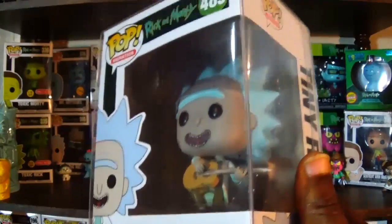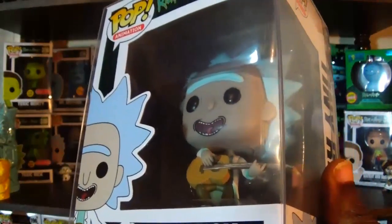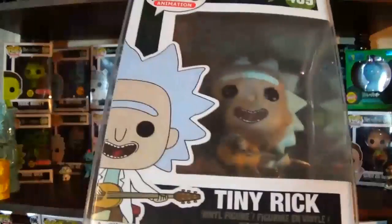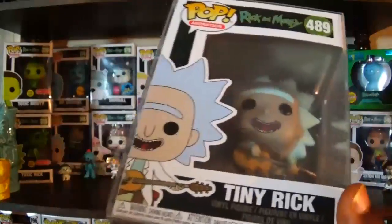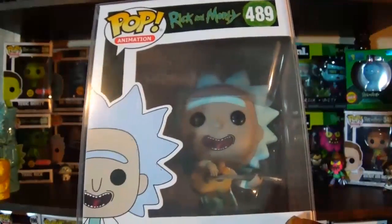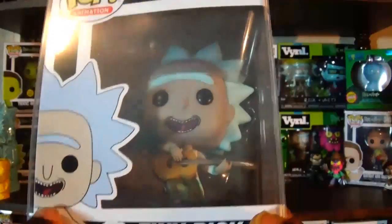One of the pops she sent my way is Tiny Rick. I watched the episode again and absolutely love it — it's so funny to see Rick being young and upbeat while still having the same old Rick beneath the surface. This was a Box Lunch exclusive here in the US, but since it came from Australia it doesn't have the sticker — and I collect pops, not stickers, so I don't stress over that. She also sent all the pops in soft protectors, which was very nice.